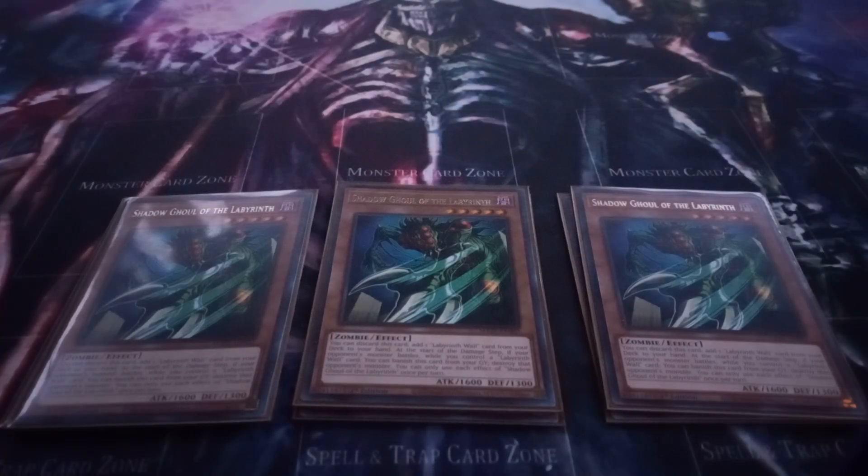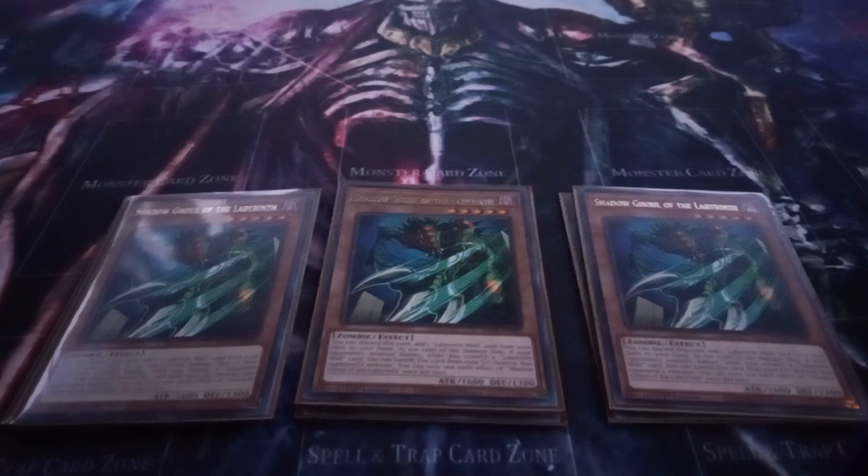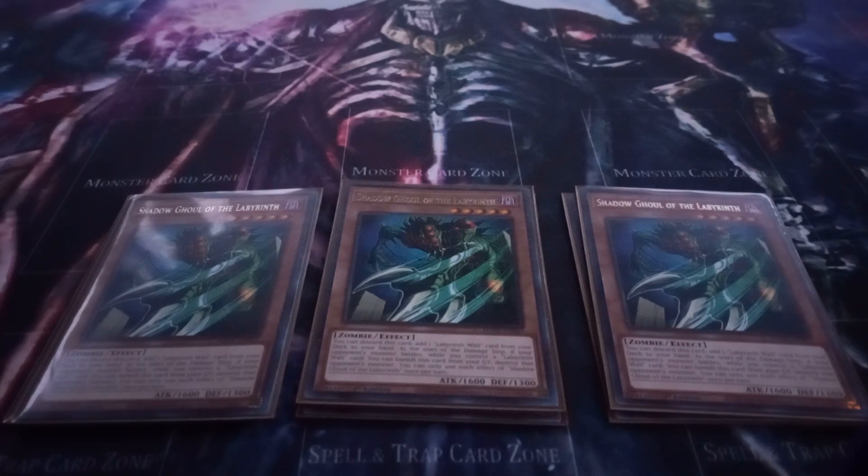Shadow Ghoul of the Labyrinth has the effect that you can discard it to add a Labyrinth Wall Shadow from your deck to your hand. And then, if an attack is declared involving an opponent's monster, you can banish this card from your graveyard while you control a Labyrinth Wall card to then be able to destroy the opponent's battling monster. You can only use each effect of Shadow Ghoul of the Labyrinth once per turn.